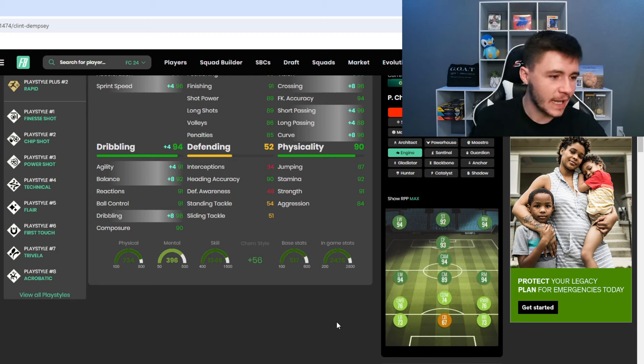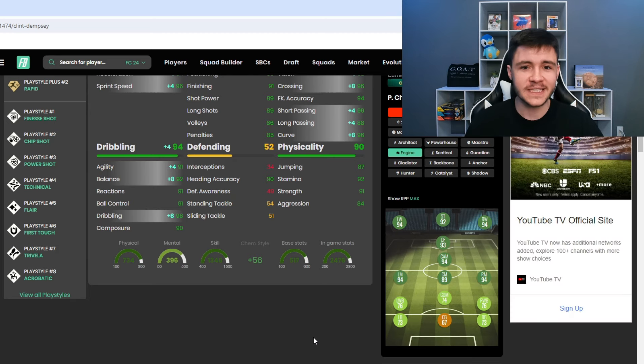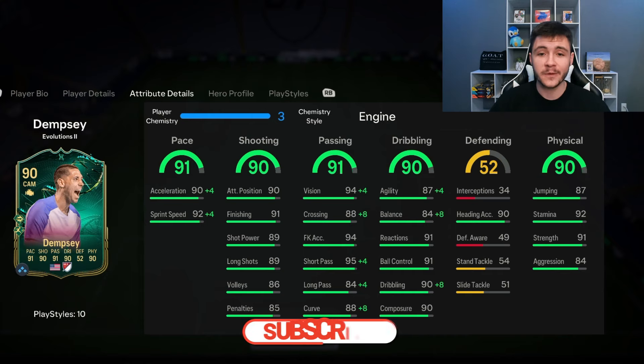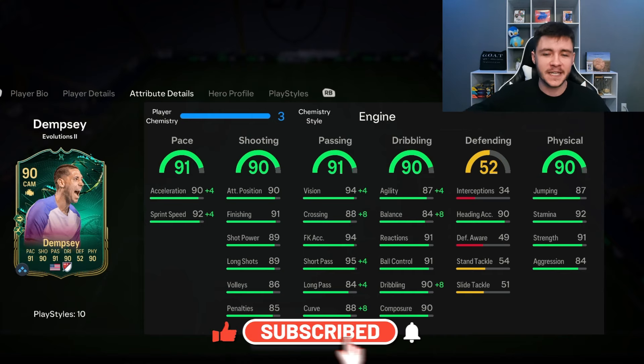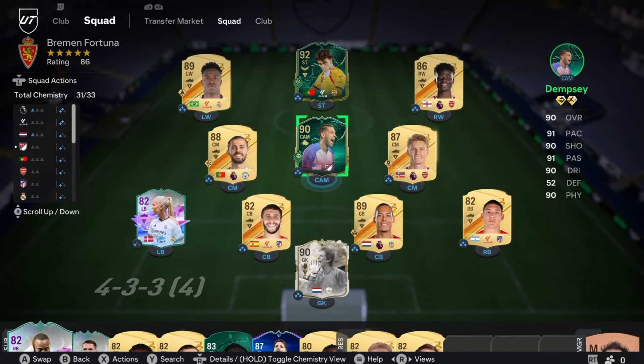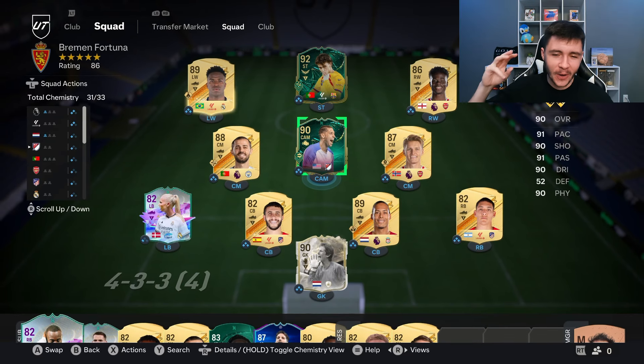With the Engine chem style, he becomes a 94-rated center attacking mid — very interesting to test out. As always, if you enjoy these FC24 player reviews, please leave a like and consider subscribing. We're going to use him as a more advanced center mid in a 4-3-2-1 formation in Division Rivals. Let's jump into game one.